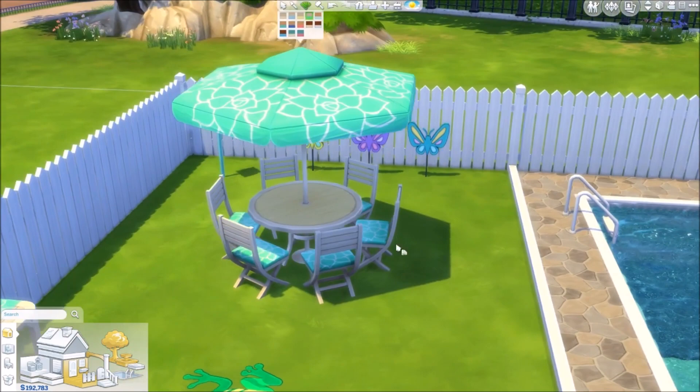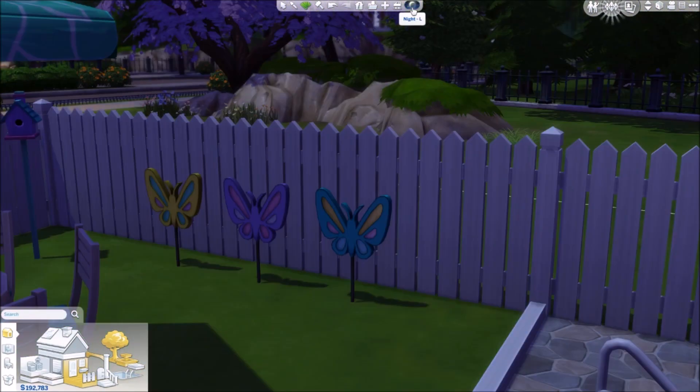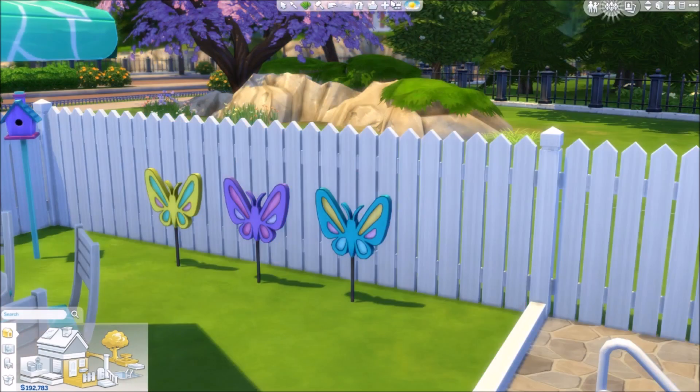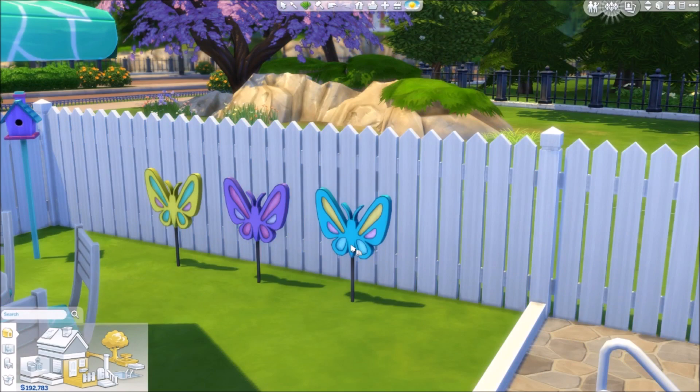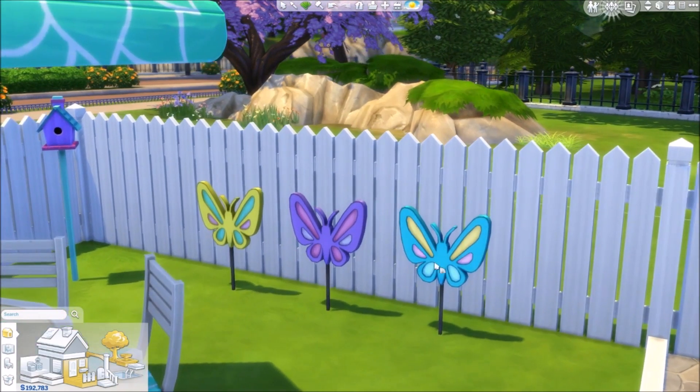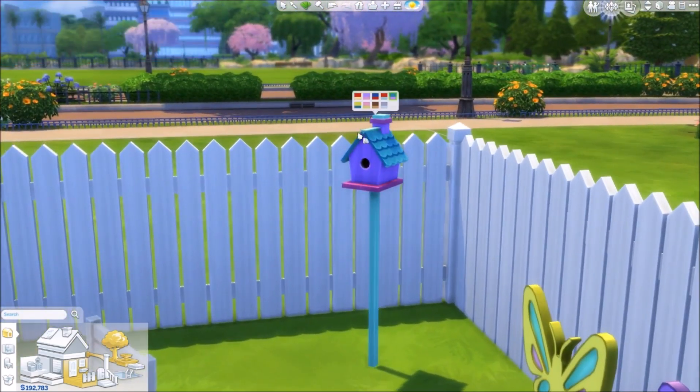Over here we have these little butterfly decorations — I thought they lit up but they might just be lawn decorations. They come in a bunch of different colors. Then we have a decorative birdhouse — no birds will come here, but it's a nice decoration to add to your backyard or front lawn.